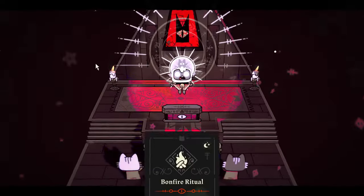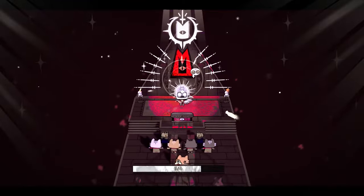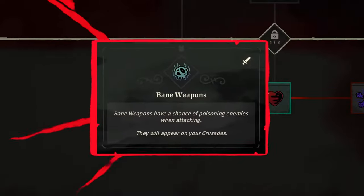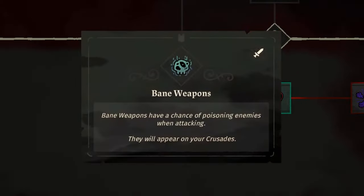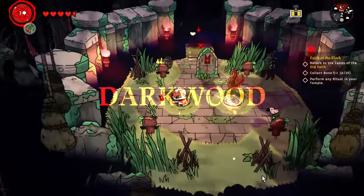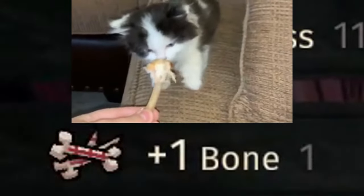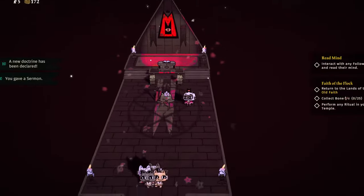Now that I'm back, I have some business with the temple. Do some stupid tutorial stuff, then I'll preach a sermon, unlocking a weapon upgrade. I'll be getting poison weapons since the poison helped to deal with tougher enemies and bosses. So with my poisonous weapons, I'm gonna walk my butt back into Darkwood. And like a stupid dog, I need to collect some bones — obviously for more annoying tutorial stuff. I just need to smack some body bags and skeletons to get them.